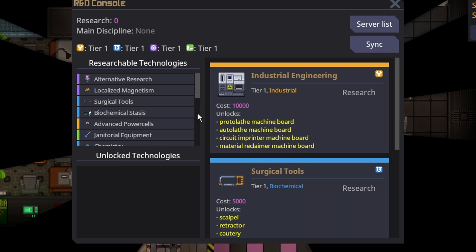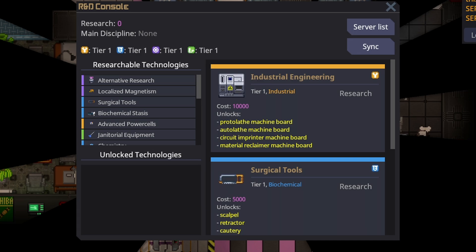The R&D computer, or R&D console, is the first thing you're going to want to take a look at just to get an idea. This is the backbone of your entire job. You'll earn research points, which will be shown up here, to unlock different technologies. Underneath that is your main discipline, which will be the final tier you will unlock — tier 3 — and then there are the four disciplines. They are all going to be tier 1 when you start, and you'll have no points, so you can't buy any of them.